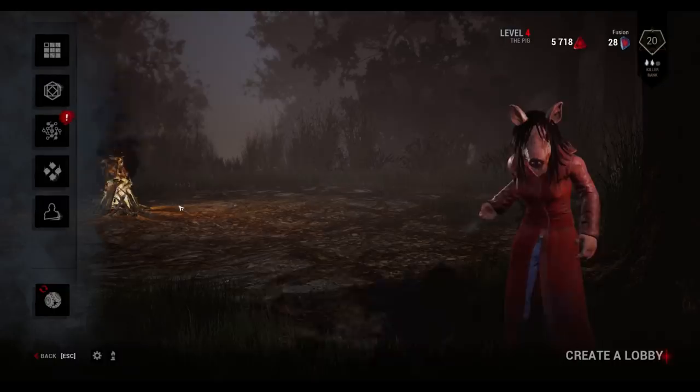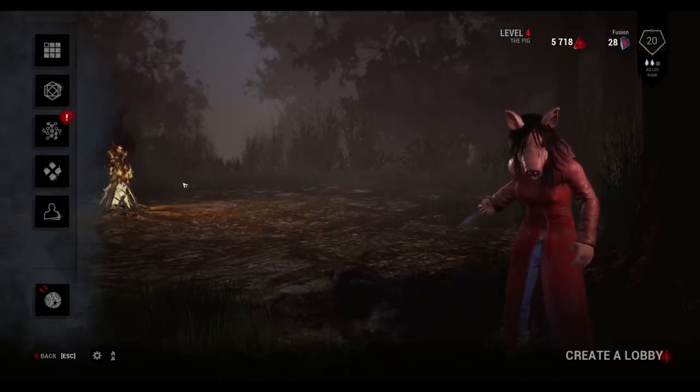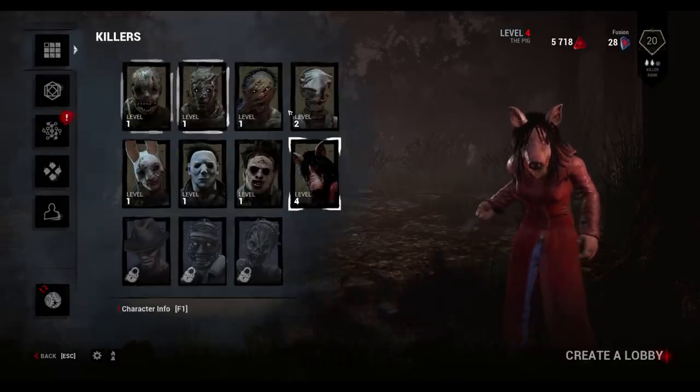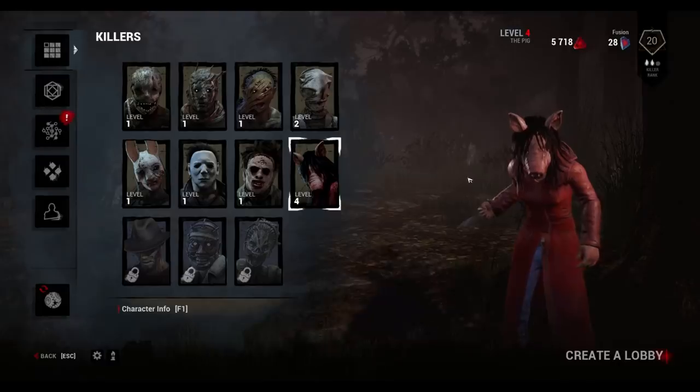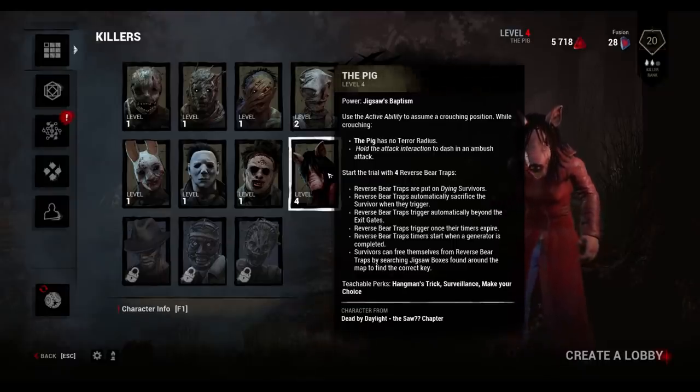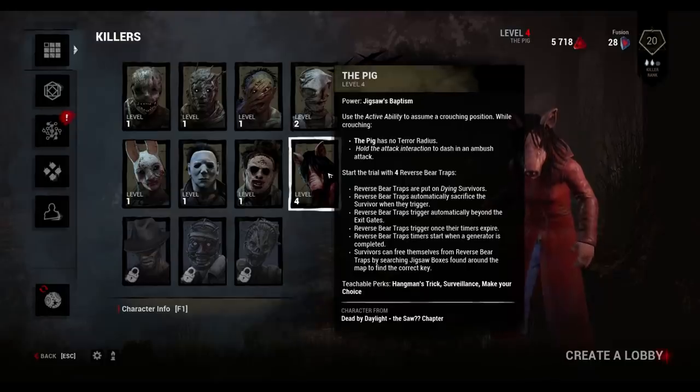If you guys want to see this become a full series, don't forget to drop a like on the video and subscribe to the channel for more content like this. There's a new killer — the Pig from the movie — and her power is Jigsaw's Baptism: use the active ability to assume a crouching position, and while crouching the Pig has no terror radius.